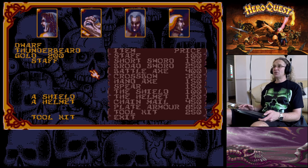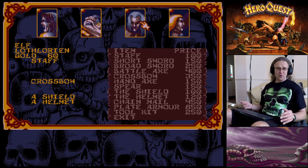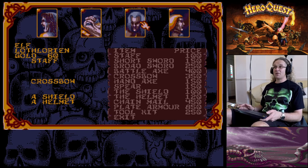The Dwarf has 200 gold so we're saving up. The Elf I've named Lothlorian - that's from my love of Tolkien, Lord of the Rings, The Hobbit. Lothlorian is the place where the elves come from, that big tree where they live. He's got a staff, crossbow, shield and helmet.